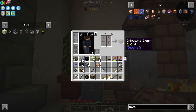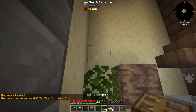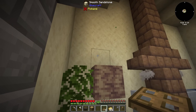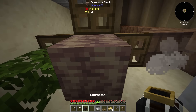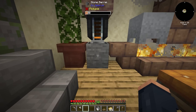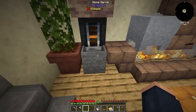If we take some of the pointed dripstone that we've sieved up and turn it into a dripstone block, we should be able to place it right here. Then add some trapdoors to the side or face here and place a lava block up here, and this should produce lava with the extractor. Set up just like this, this is now filling with lava. So over time, this whole thing should produce quite a bit of material for us.